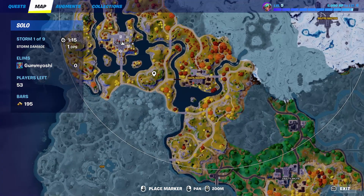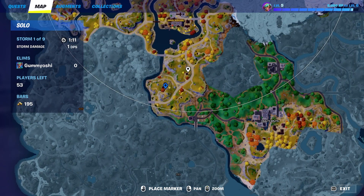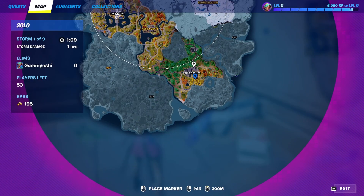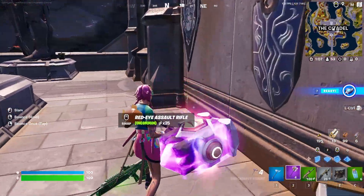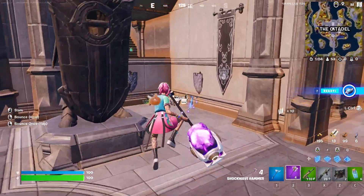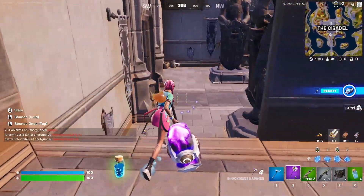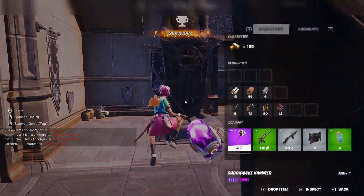These chests can be found at the Citadel, but also the Citadel Outpost — so places like Anvil Square and this area right over here, and I believe there are some over here as well. You can find them at a lot of different spots around the map, and when you open one it's guaranteed to give you either a Shockwave Hammer or the Excalibur sword-shooting item. So you'll get one of the two.